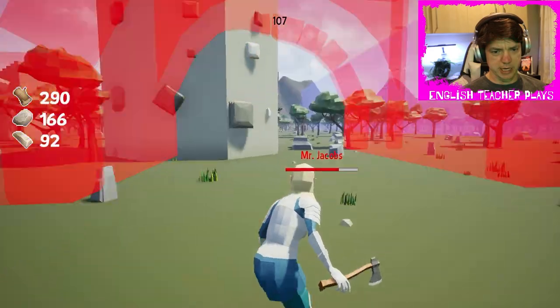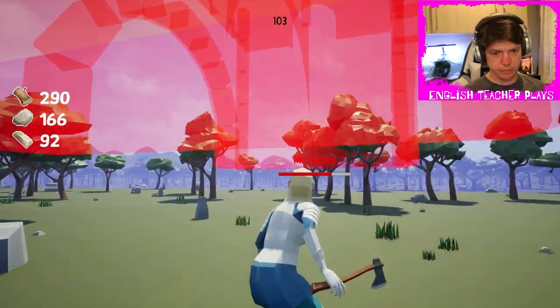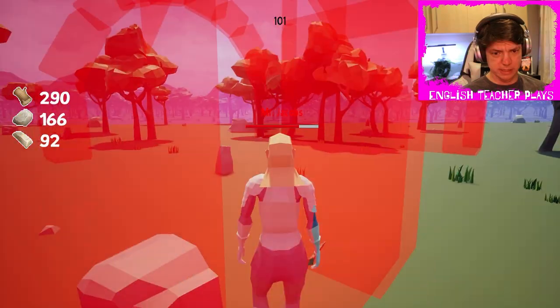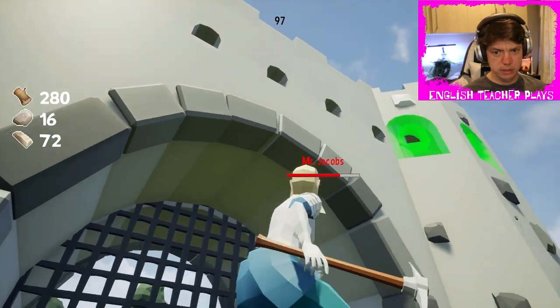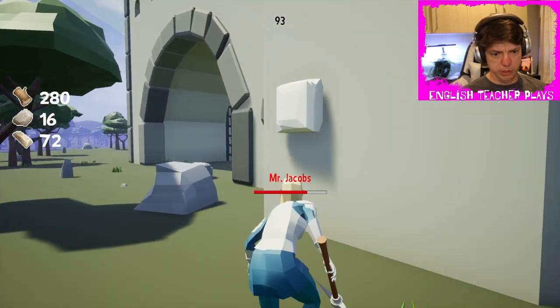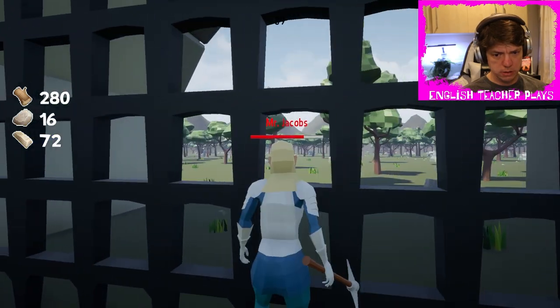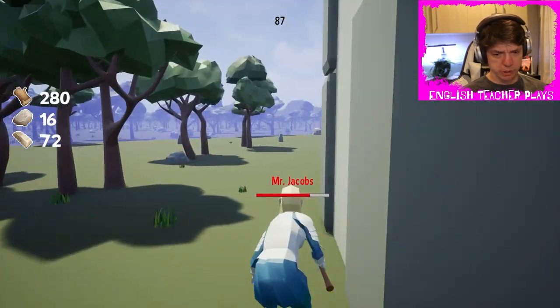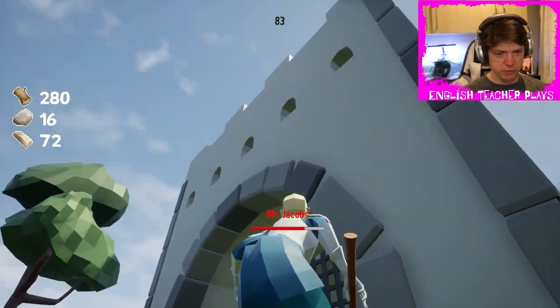Now we can build a gate, I guess. Does it snap or anything? It doesn't seem like it does. So, we built a gate. And we can't go through it. So it's just blocking the terrain off for ourselves, of course.